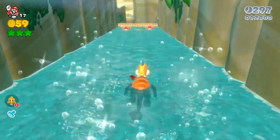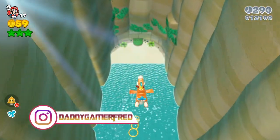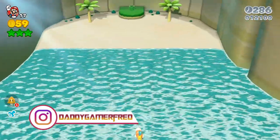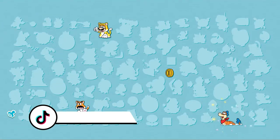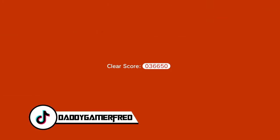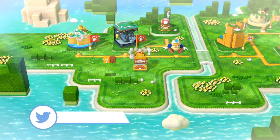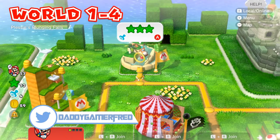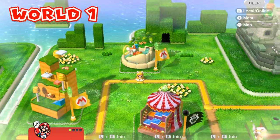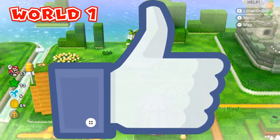And you should be able to pick up the stamp as well as the stars. Okay guys, that is gonna be it for today's video on how to complete and one hundred percent World 1-4, Plessie's Plunging Falls, in Super Mario 3D World.